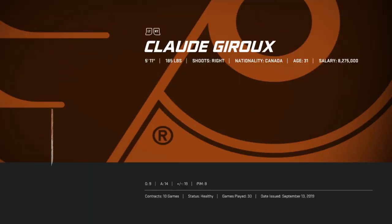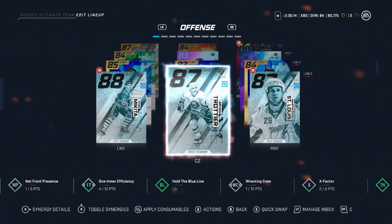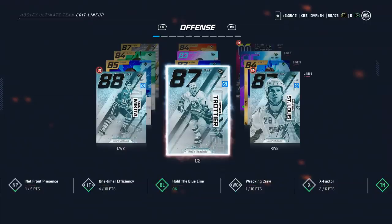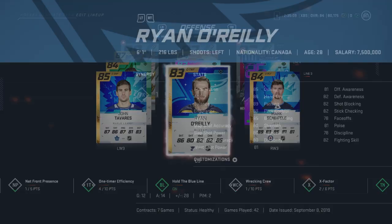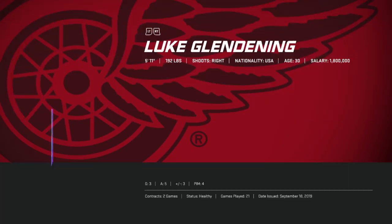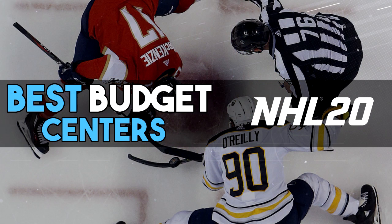Before we get into what I did, you need to start by having a team that is good at taking face-offs. Obviously if you're playing versus, offline, or be a pro, you're less in control of that. But in Hockey Ultimate Team you can buy whatever players you need — the players with the highest face-off rate. They don't even have to be good at anything else; you just want them to win face-offs, so try to get cards around 90 overall or higher.